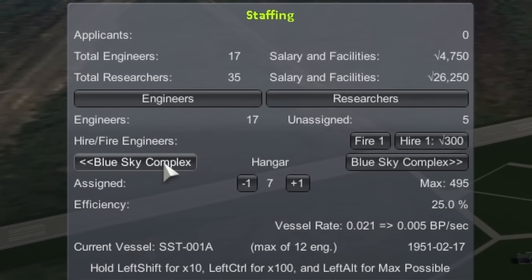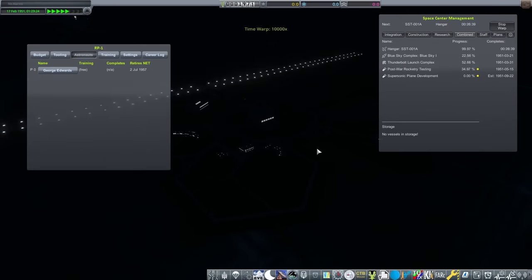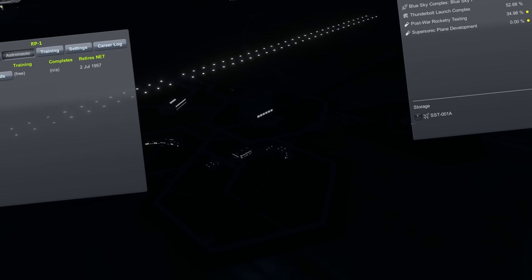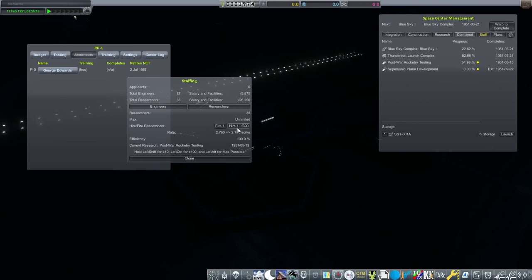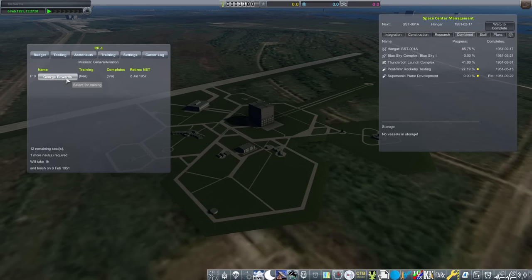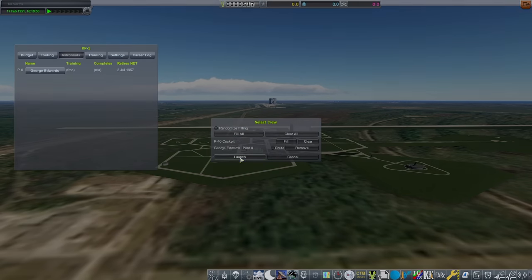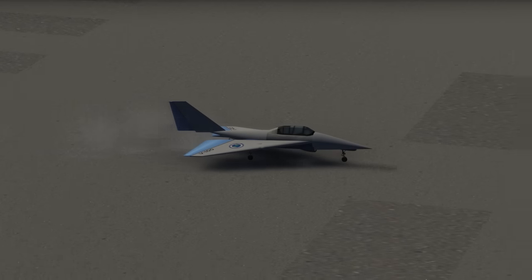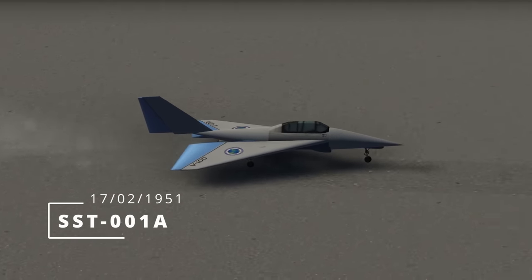After a month, the Blue Sky Complex is finished and I needed to start splitting my engineers. Skipping ahead to the 17th of February, the SST is done. Making sure I put in any funding towards more researchers whenever I could, my budget was looking pretty tight. But with George instructed on how not to crash by giving her 55 minutes of training, it's time for the first flight of this series. George Edwards has been strapped into the SST-1, and on the 17th of February 1951, she takes off.